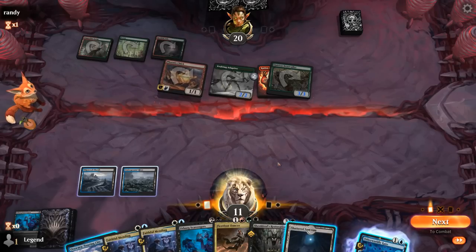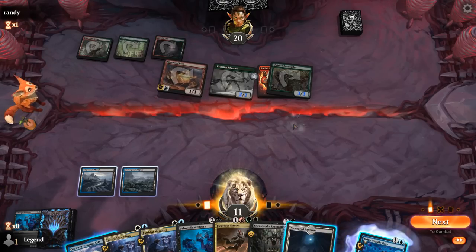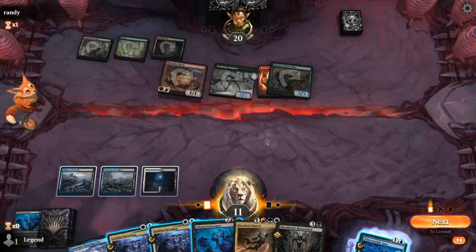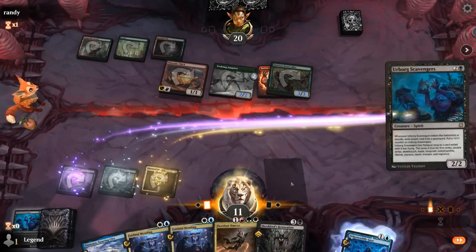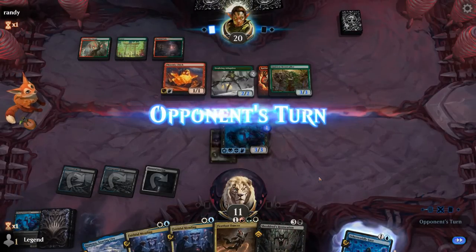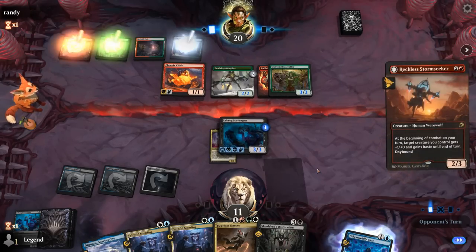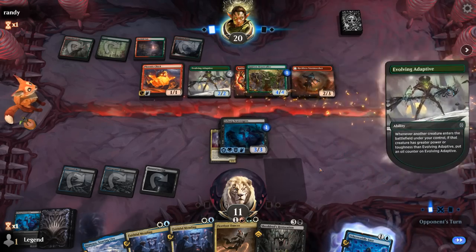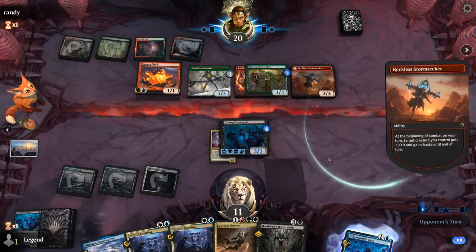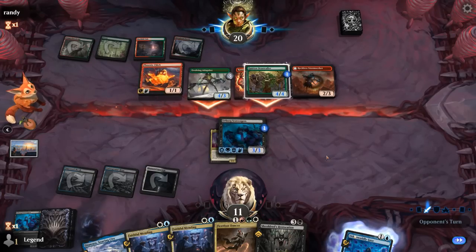Could also go for a Faithful Mending here, gain some life, put Dancer in the graveyard, or immediately go for Atraxa. Or we can just hope the Scavengers survives and can keep growing. I think I'm just gonna hope our opponent doesn't have removal here. Storm Seeker's fine — our opponent's gonna hit us for a bunch, but we can block Phoenix Chick. Then next turn we can keep growing those Scavengers. Take eight.